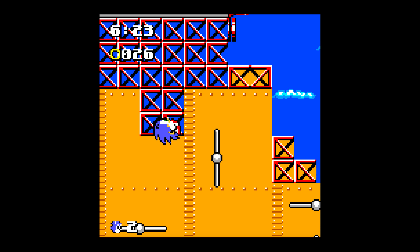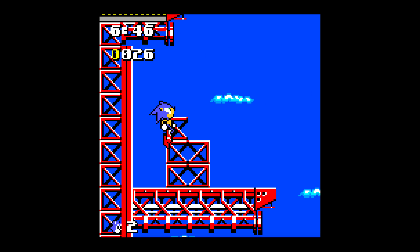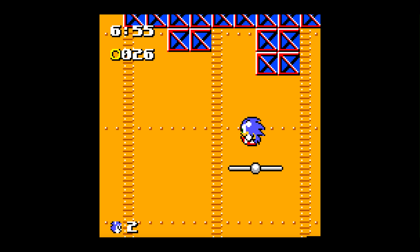Is this the boss? We gotta be getting pretty close to the end here. Now I don't actually remember who the boss is for this stage, but let's wait and see. What the — how are you supposed to get those? That was like an accidental savior right there. Alright, what's this way? Platform — I can dig it.